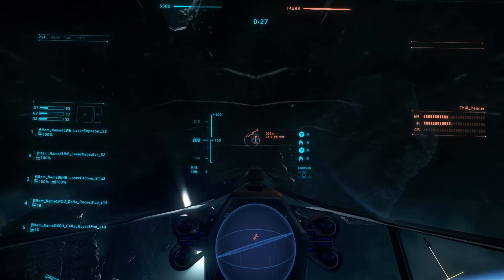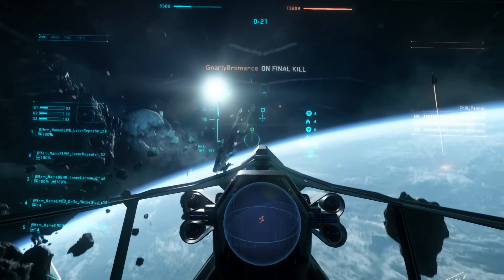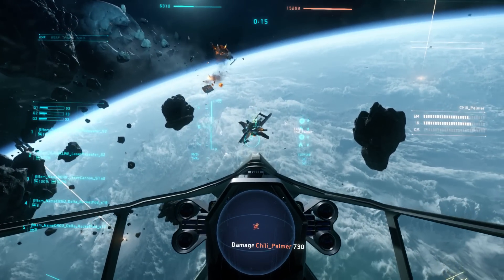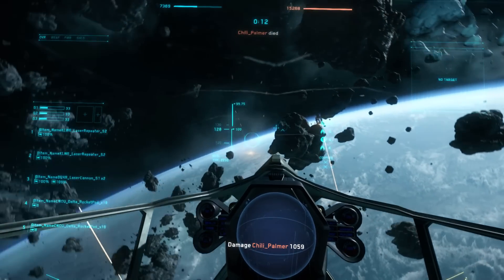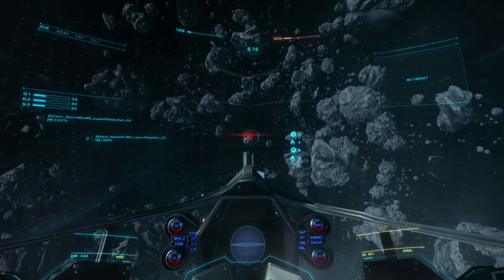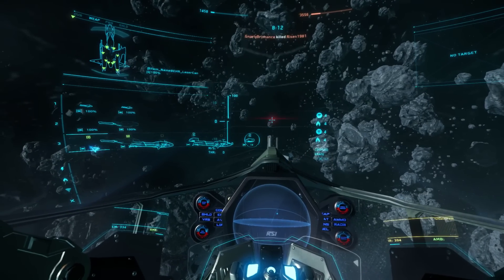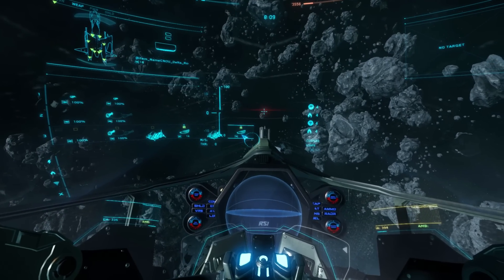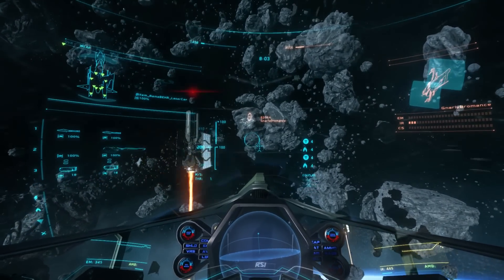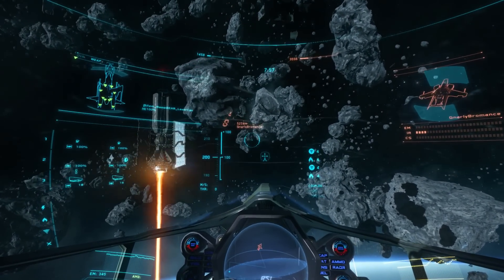The best usage I've found is when someone's killing their speed and turning to face you — they present a pretty good, slow-moving target with a large cross-section on top of their ship. The other issue has been aiming them: with gimbaled and non-gimbaled weapons on the ship, your aim is in a couple of different places and you have to have your ship pointed right down the middle to land your shots. The pods are also acting more like another weapon than a missile rack, so you're not using standard lock-and-fire buttons — they take some getting used to.